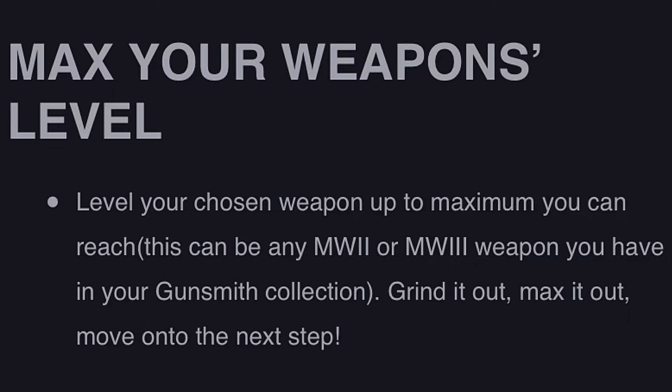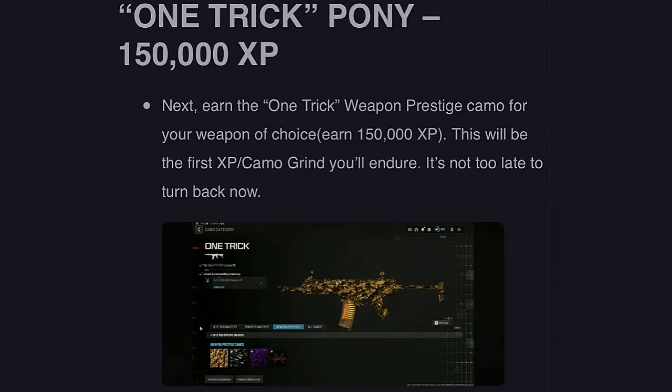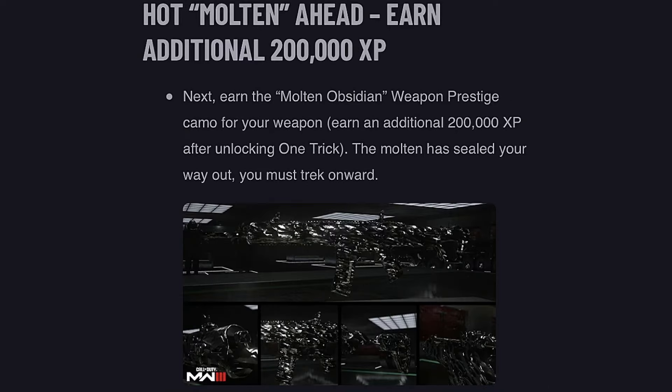The first weapon prestige camo you get before Constellations N is One Trick. Earn the One Trick weapon prestige camo for your weapon of choice by earning 150,000 XP. This will be the first XP and camo grind you'll endure on your path to Constellations N.